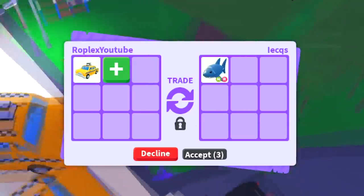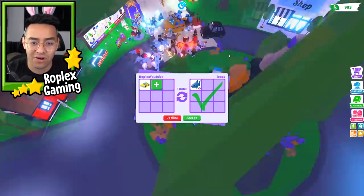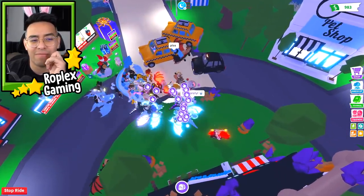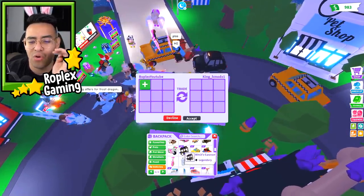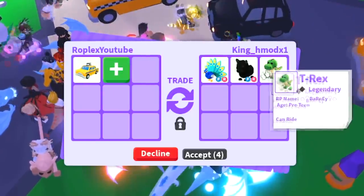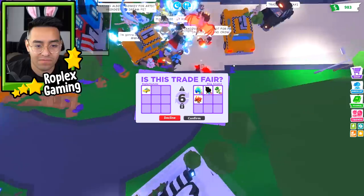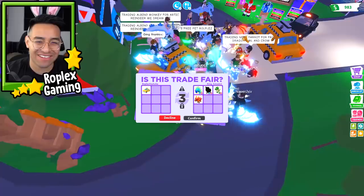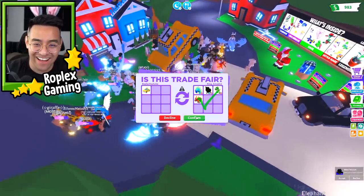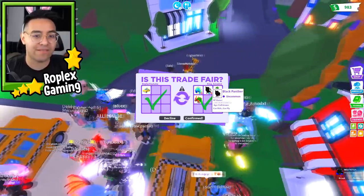If you guys want to join the server with all these rich people, the link is in the description - just join my Roblox group. A neon shark - that one is an out-of-game pet, but we're gonna decline because I don't think it's worth a whole lot, although it is an out-of-game legendary. King H Mod put up a peacock, a black panther, and a T-rex. I'm gonna hit accept only because of the black panther. The guy actually hit accept - I'm kind of happy with this because we're getting a black panther.